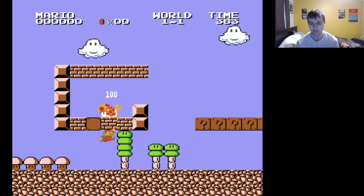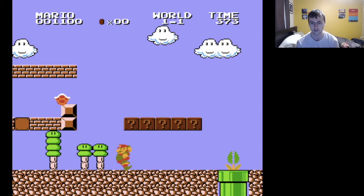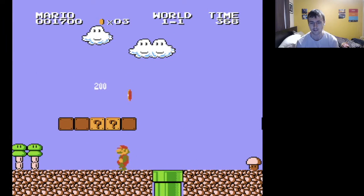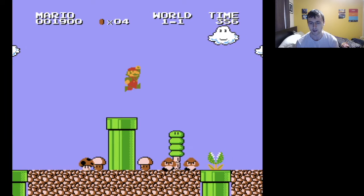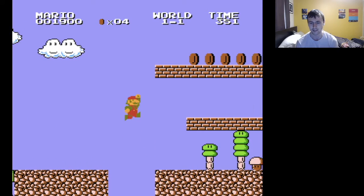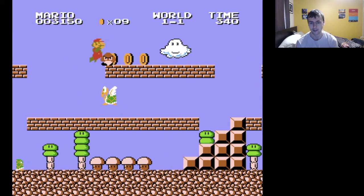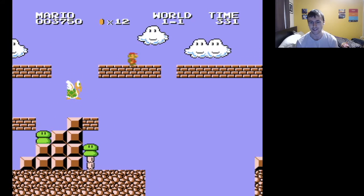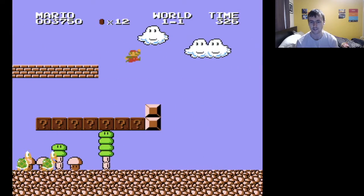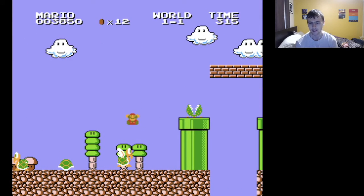I was going to try to do the one-up trick but that didn't work. So we're just going to continue to abuse save states. Anyway, that item right there is a poison mushroom. It pretty much works the same way as any of the enemies — if Mario touches it, he will take damage. And that right there is why that's fun.